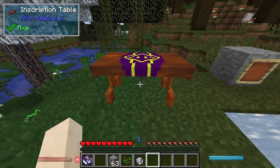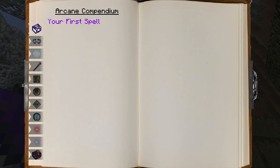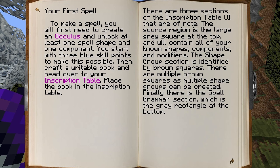Dig is actually grayed out for some reason — so why is that? Let's have a look. Place the book in the inscription table. There are three sections of the inscription table UI: the source region is a large gray square containing all your known shapes, components, and modifiers. Shape group sections are identified by brown squares — multiple shape groups can be created. Finally there is a spell grammar section, which is the gray rectangle at the bottom. Create shape groups by dragging shapes and modifiers from the source region into the shape groups. Each shape group can have four shapes and modifiers — shape groups cannot contain components. A good way to think about it is that shape groups are different means of targeting things with the spell, and the spell grammar is what the spell actually does.